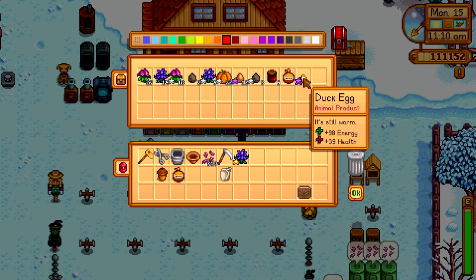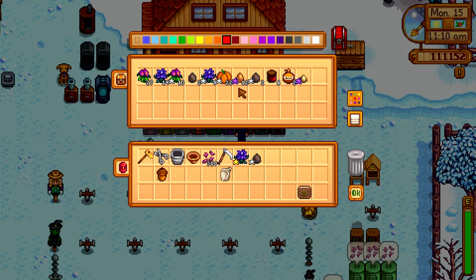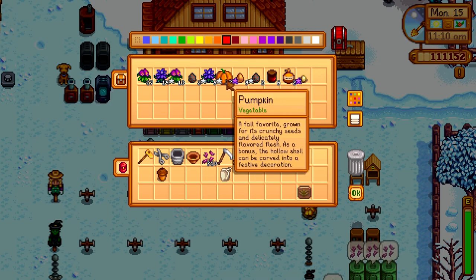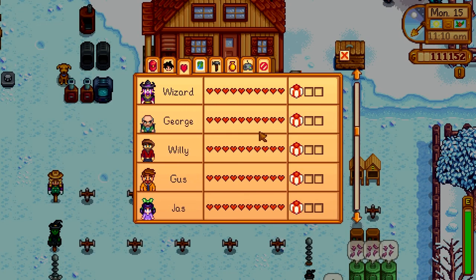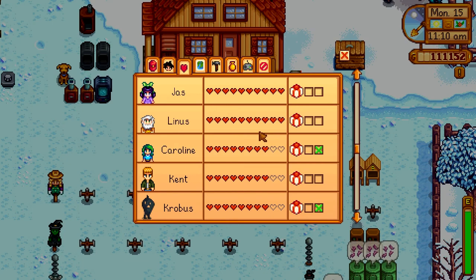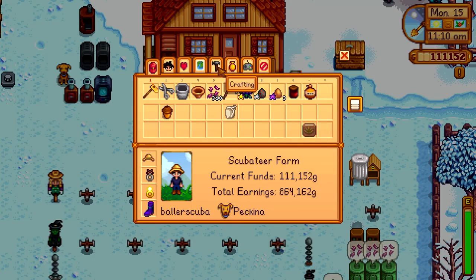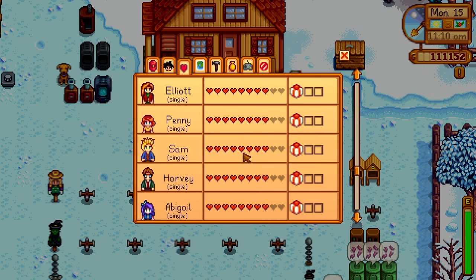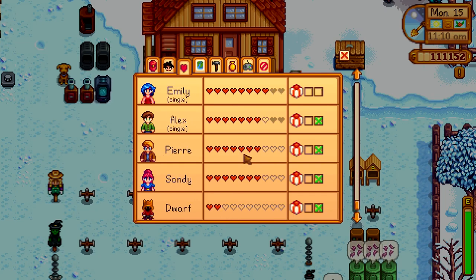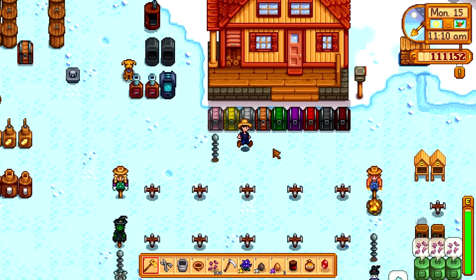Distributing gifts: giving Sandy a crocus. Maple syrup and pumpkin for Krobus — already got something better than pumpkin. Maple syrup for Caroline. Kent gets an egg. Alex likes eggs so he gets one too. Pierre and Sandy are covered. The dwarf likes rubies just fine, so let's grab that for him.